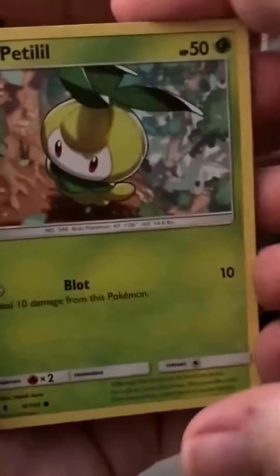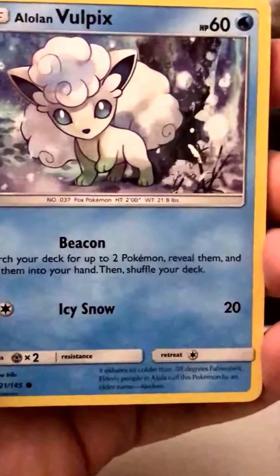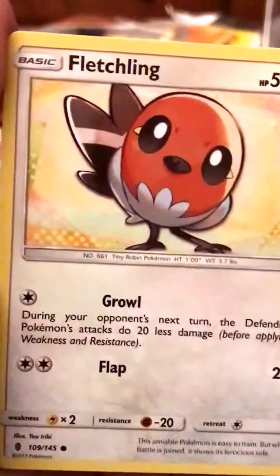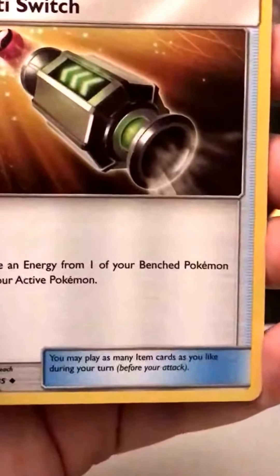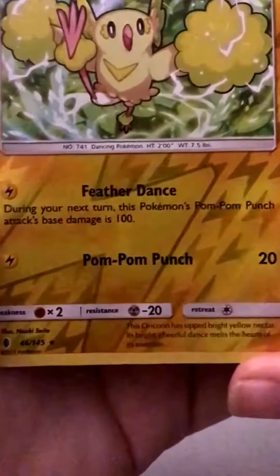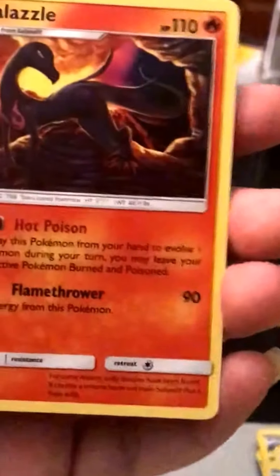So this is Sun and Moon set, so it is four and two. We have a Petilil, Chansey, Gothita. I still out of this set never got Tapu Lele, and I absolutely love that card. Alolan Vulpix, Fletchling, Fire Energy, Glalie, Watchog. So of course I would love to pull that card. Multi-switch. We have a Rare Reverse Aura Chandelure, and this is the Lightning one. And the Rare is Regular Rare Salazzle.